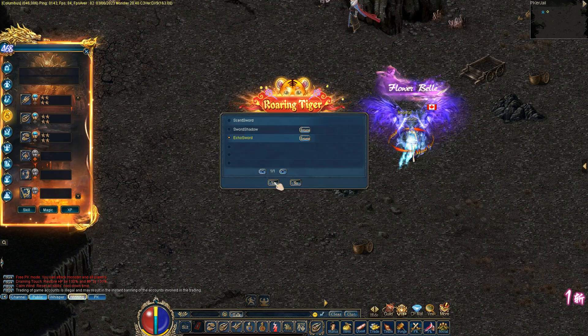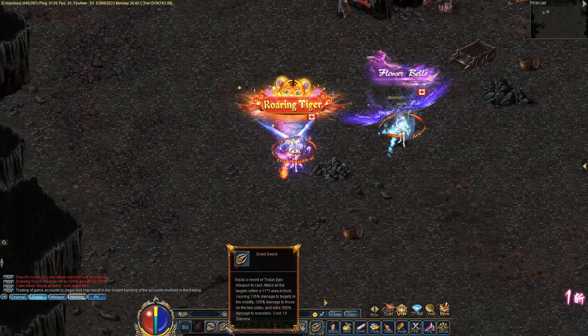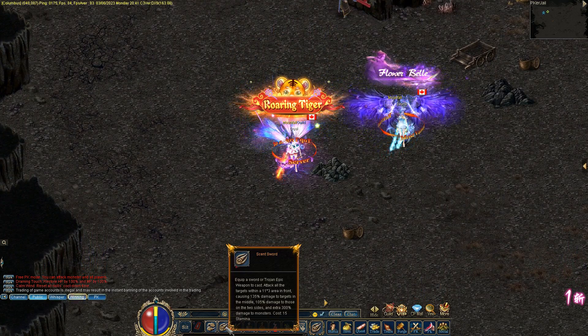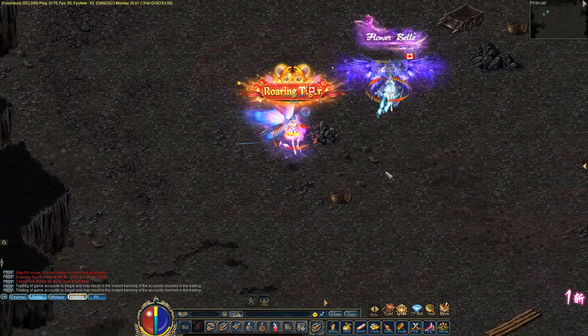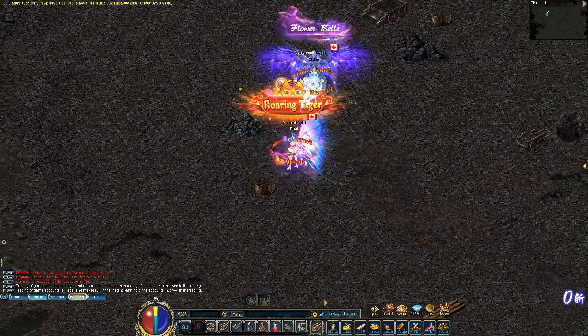First thing is the damages of Scentsword and Fastblade. You'll do 105% damage on both the sides and 135% damage in the middle. So if you see, I'll go to the side and hit on the sides.